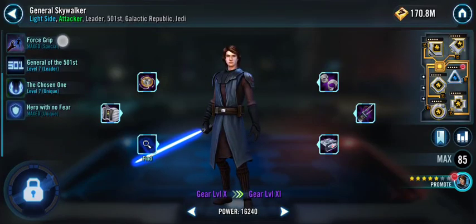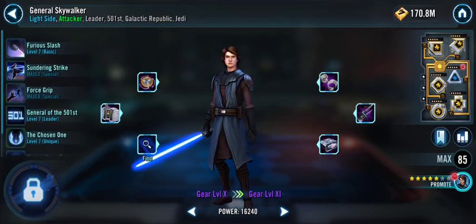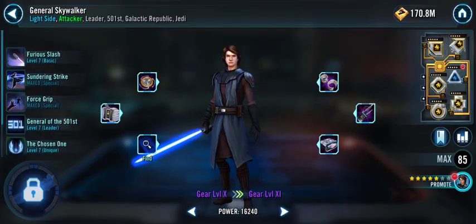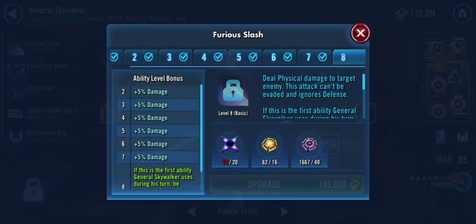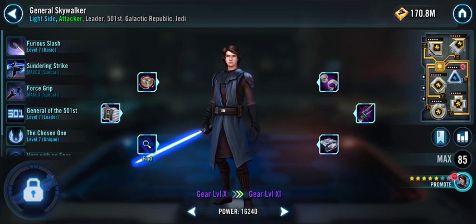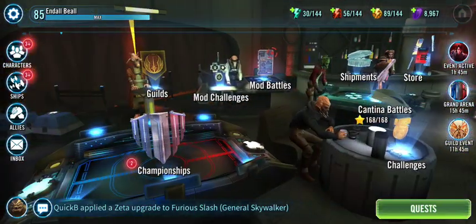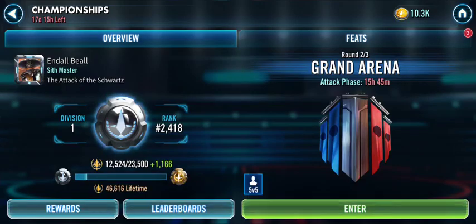I've so far given one Zeta to General Skywalker, and I really want to give either the Chosen One Zeta or the basic Zeta before the lock of the next third week of Grand Arena. By my calculations, if I win this week of Grand Arena, it should just be enough for me to get the next Zeta. It's going to make a difference whether I go into week three with two Zetas on my General Skywalker or just one. Let's hope that the next match we're able to do a decent job and pull the victory.